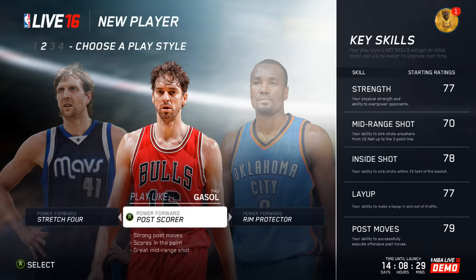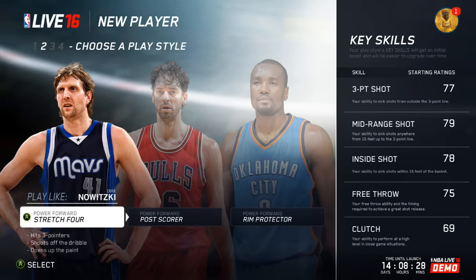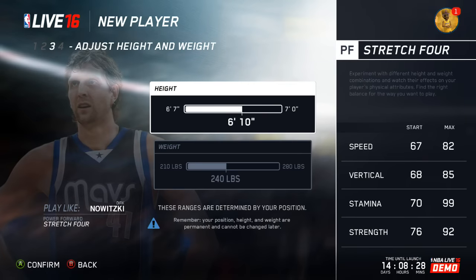I did download it. Now I'm trying to select what type of power 4 I want. I didn't know if I wanted to be a back-to-the-basket or a stretch 4. I thought I was going to be able to cheese it and get both of them, but I decided to go with the stretch 4 because I love shooting the mid-range and the 3. I want to be versatile out here, so I know it won't be hard for me to get in the post — I'm pretty sure I can do both.